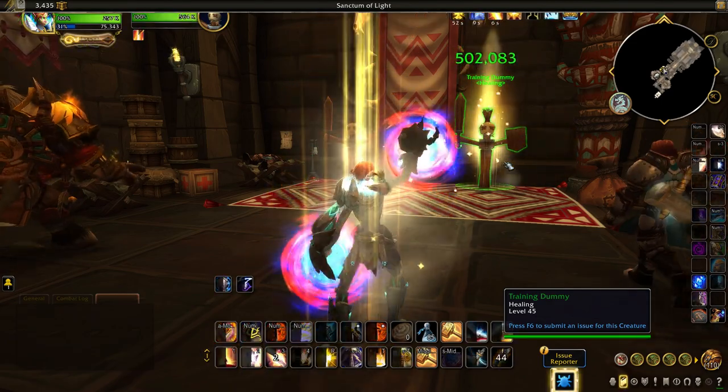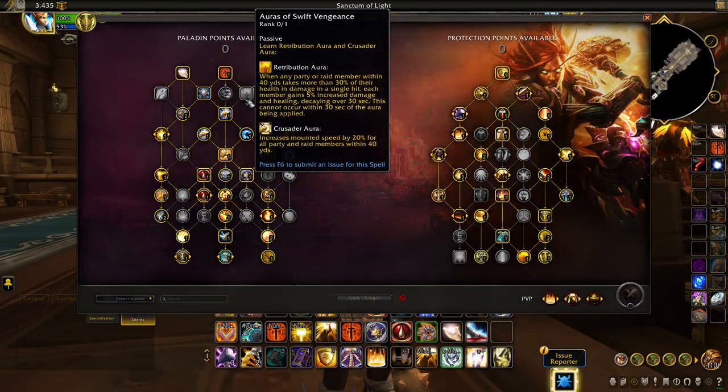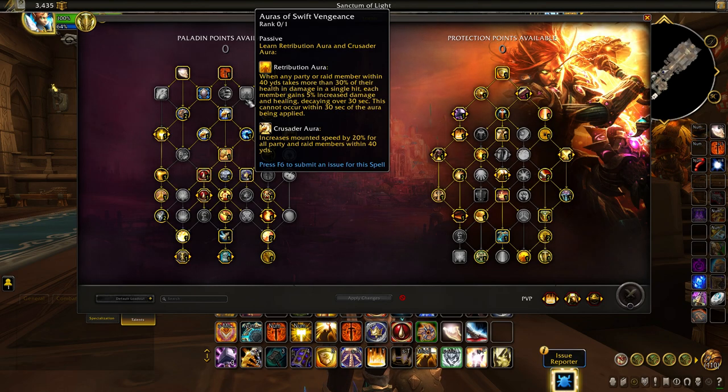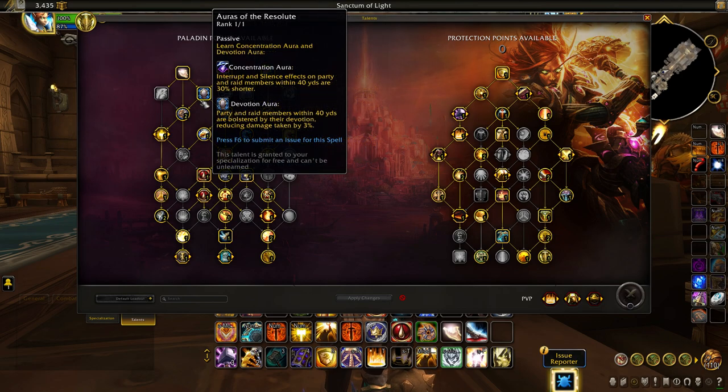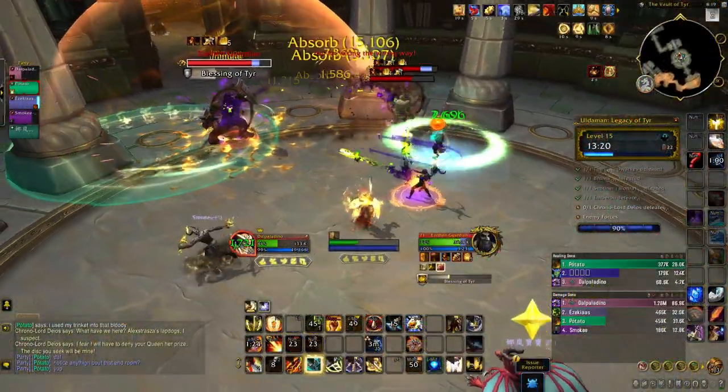First, the base class has gained a new raid buff of Retribution Aura. All allies within your aura that take a threatening amount of damage inspire everyone within your aura, increasing their damage and healing by 5% for 10 seconds, with this passive occurring once every 30 seconds. This means two Paladins will be required in every raid — usually a Holy Paladin to take advantage of the defensive value provided by Devotion Aura, and another Paladin to empower your allies with the Retribution Aura.